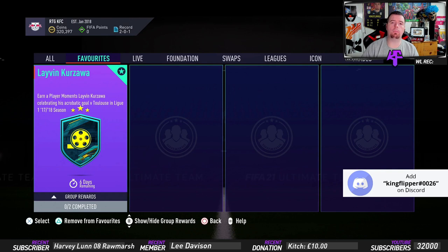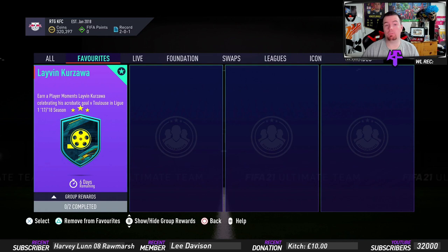Yo guys, what's going on, King Flipper here and welcome to another Player Moments SBC. Today we are doing the Ligue 1 Kozawa - earning a Player Moments card celebrating his acrobatic goal versus Duluth in Ligue 1.